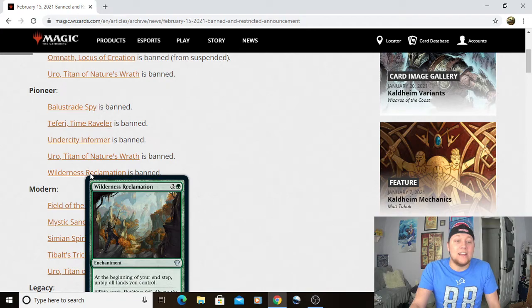Then we have Wilderness Reclamation banned in Pioneer as well. Not a lot to say about this card — it basically did all the same stuff it did in Historic. Wilderness Reclamation is just a really silly card. This card is just so powerful. It definitely slipped under a lot of people's radar for a long time. And this card has actually seen a lot of play in Modern too, so we'll see if it even sticks around there long term — I could potentially see it getting banned.